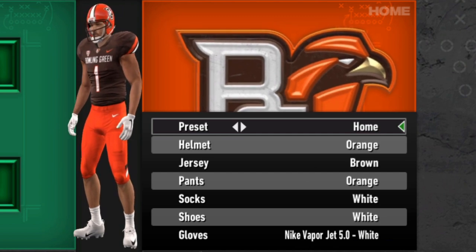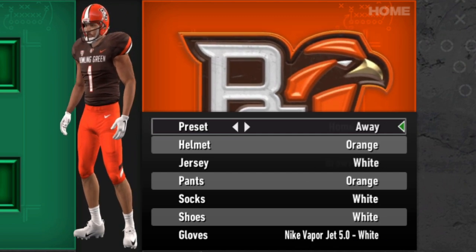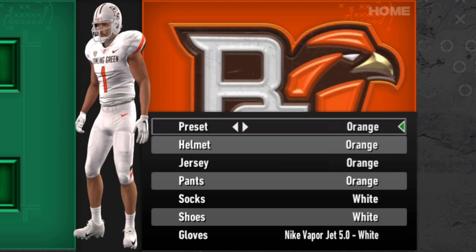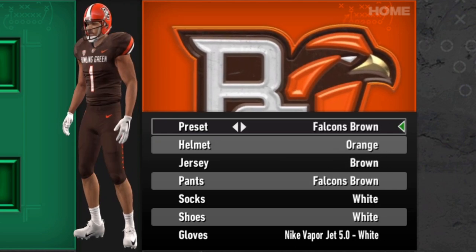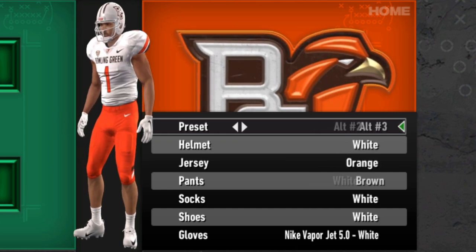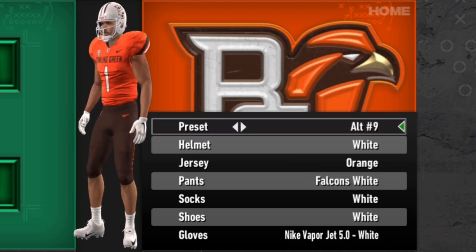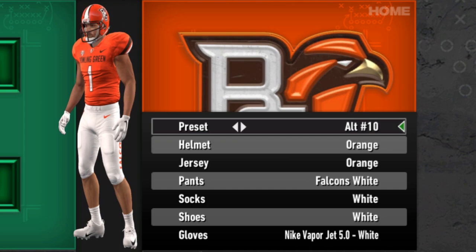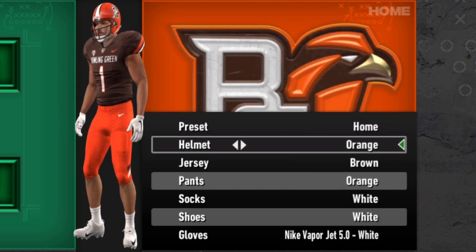After Ball State comes Bowling Green, who looks very similar to a team from Cleveland. They have pretty simple options, but maybe a surprising amount of them. If we go back to the home and scroll through everything — look at how many alts there are. We had all the non-numbered ones, and then we get up to alt 10, so lots of options for the Falcons.